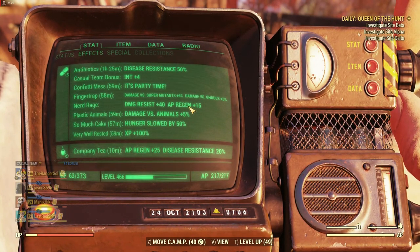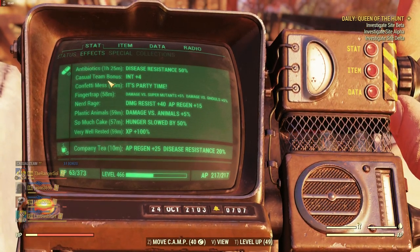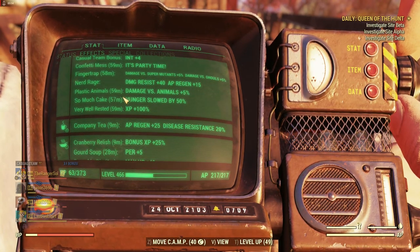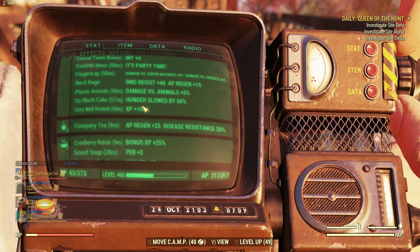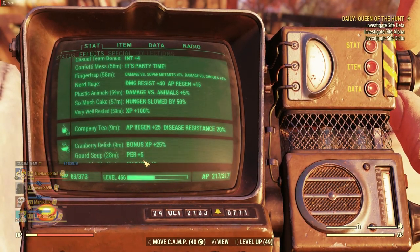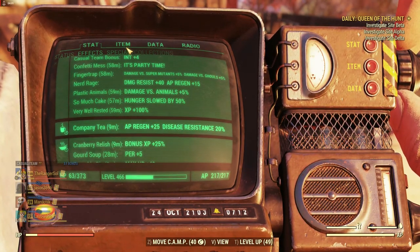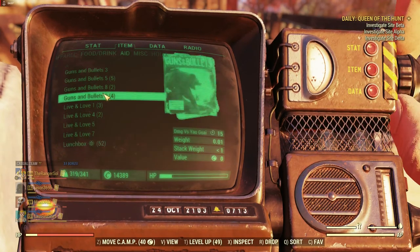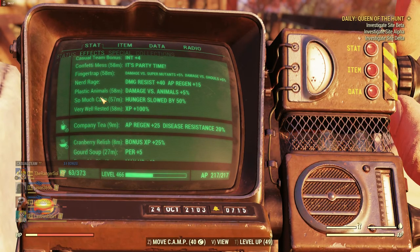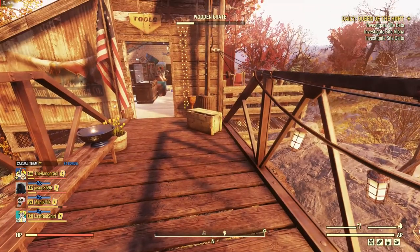If you use another box it procs again and brings a fresh duration. Our Well Rested bonus is now at 100% — that's the maximum. It still stacks with cranberry relish, so I'm at 125% increased XP, which is very good for leveling. Our Very Well Rested is at 58 minutes — let's use another box.